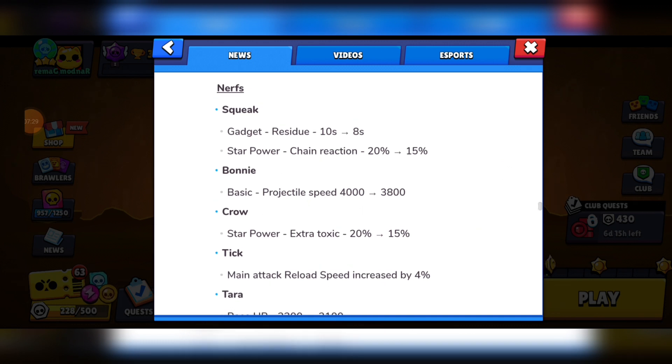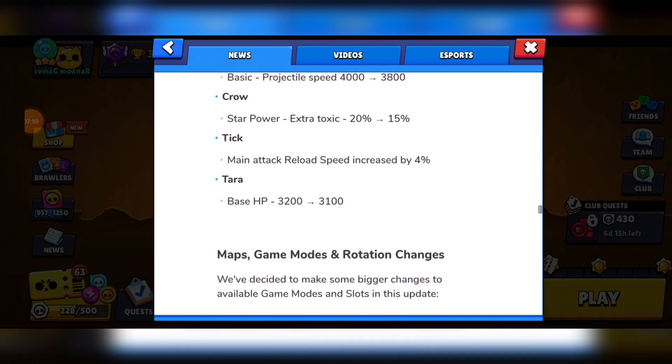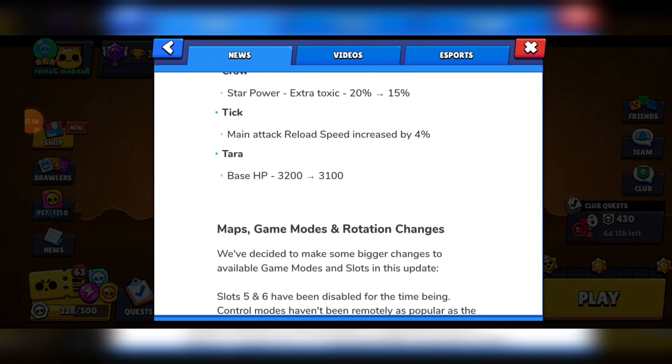Now the nerfs. Squeak's Residue gadget duration has been nerfed, and his Chain Reaction star power has been nerfed with the damage increase. Bonnie's projectile speed has been nerfed. Crow's Extra Toxic star power damage decrease has been nerfed. Tick's reload speed has been nerfed. Tara's base health has been nerfed.